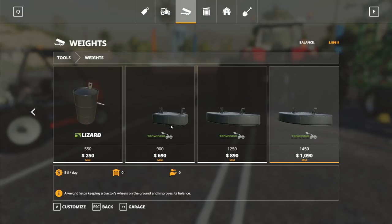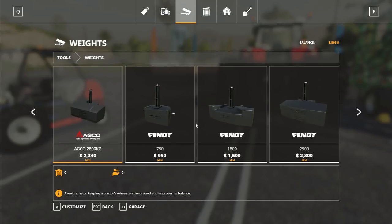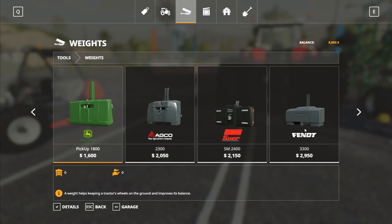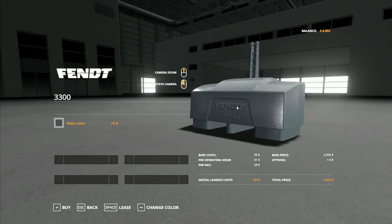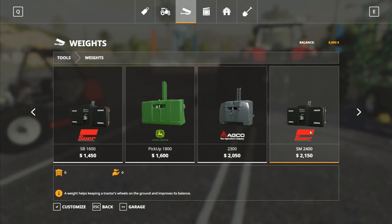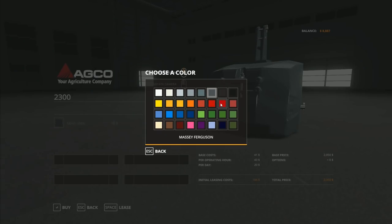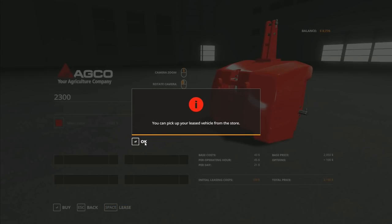As far as front weights are concerned, we've got several mod weights here. There are some rear weights, the Lizard Barrel, some Fendt weights, an Agco 2,800, a 3,300 Fendt weight, and a 2,300 weight. I actually think this would be a better one, but it does say Fendt - you really don't want Fendt on it. We've either got to use the standard one that everybody uses, or this one. So we'll go with this one - main color case, we want Massey Ferguson Red. And we're just going to lease that one as well.